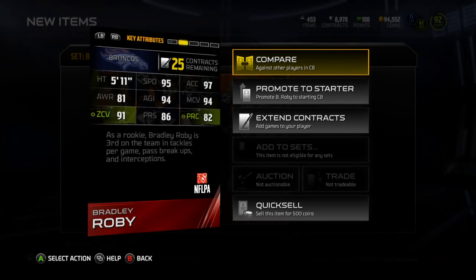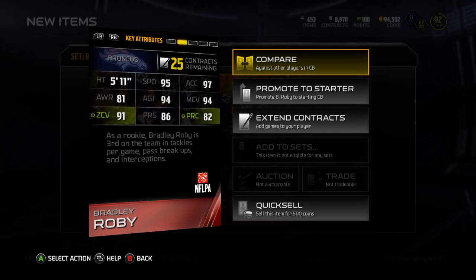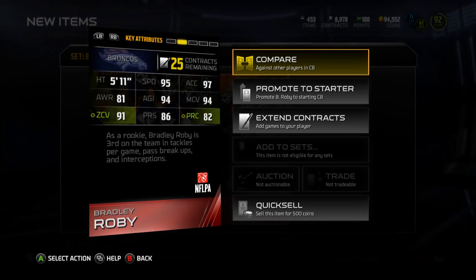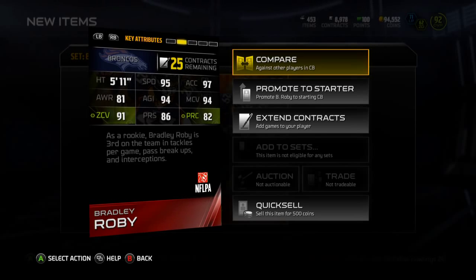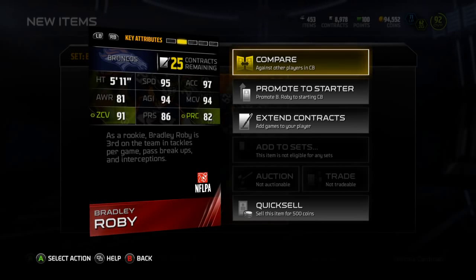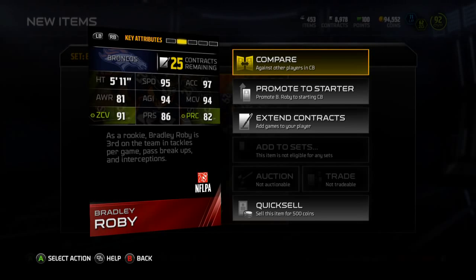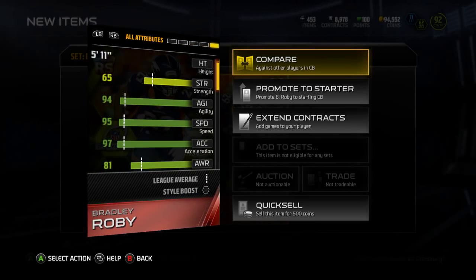I like his speed and acceleration — he's got great makeup speed if he gets burnt. I love to press, but his 86 press worries me a bit. He'll be slotted in at the number four corner so I won't have to worry too much about him being on the field a whole lot. He'll serve great, possibly letting Vante Davis go — we'll buy him back later — but for now Bradley Roby is taking that fourth spot because Dick Lane's going to drop in overall tomorrow.